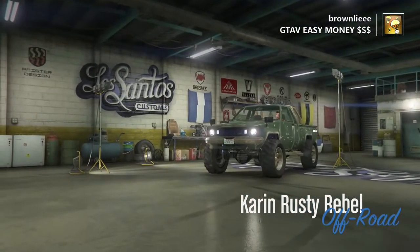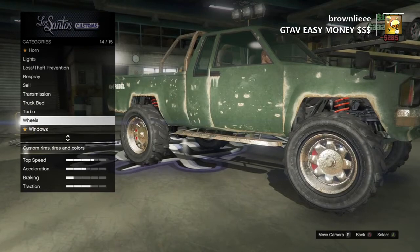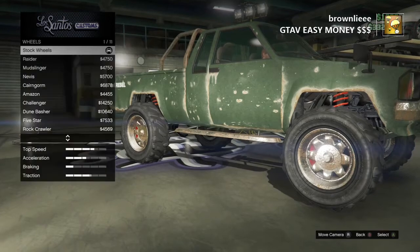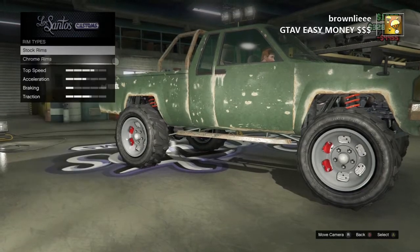So now you're in Los Santos Customs. Click damage repair, then go onto wheels. Click on wheel type and go to off-road. Go to stock rims and then go to the 4k rims — which you need. Spend it.